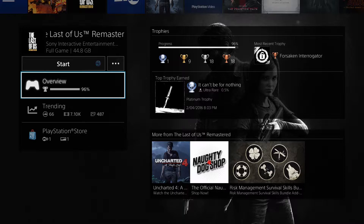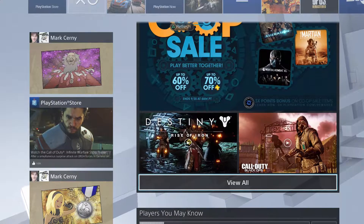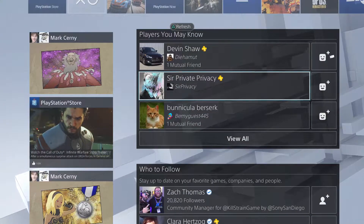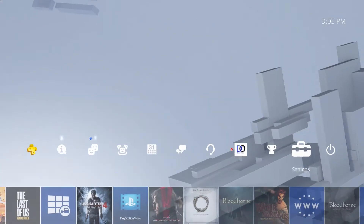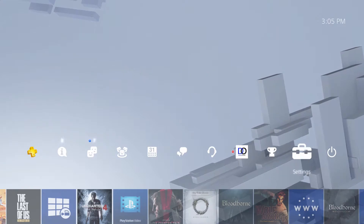Welcome everyone, it is September 2016. Another update came out for the PlayStation 4 — it's 4.00. It's not a major one or anything drastic, but I still wanted to cover some of the top features. So without further ado, let's get started.